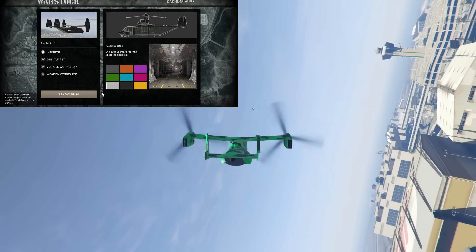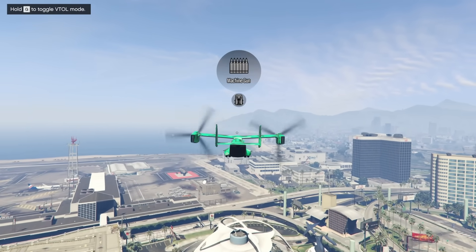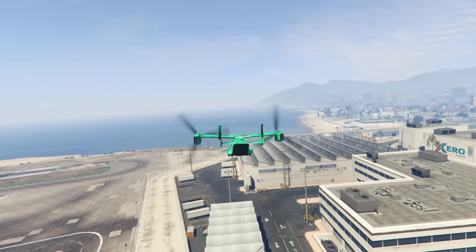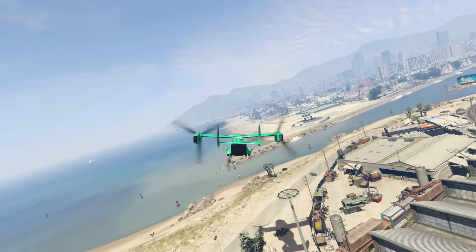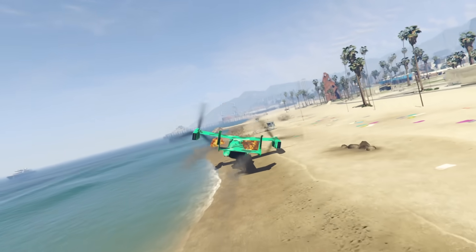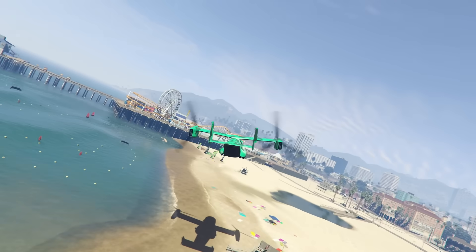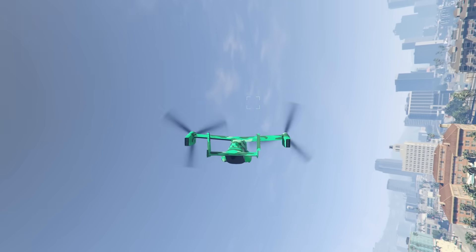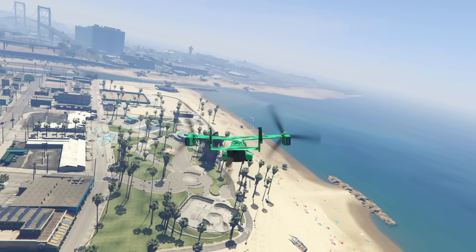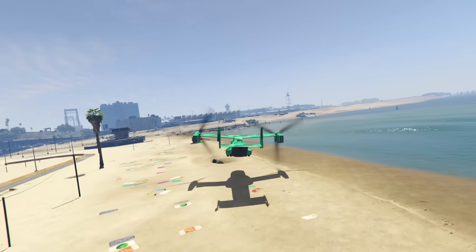At number 7 we have The Avenger coming in at $3,450,000. Originally it required you to own a facility to purchase and store it, however with last year's San Andreas Mercenaries DLC the Avenger was updated to be storable and upgradable in the hangar. That same update also gave it pilot-controlled missiles and machine guns which output pretty decent damage. The Avenger also has three cannon stations that can be manned by players, outputting insane amounts of damage with really crazy range. It's also easily the most armored aircraft in GTA Online.